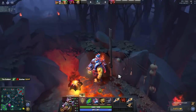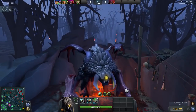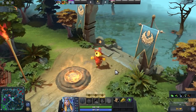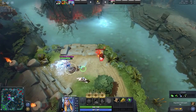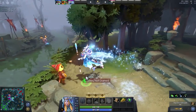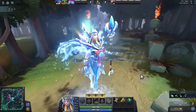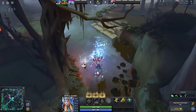Moving on to gameplay: Roshan now has 25% status resistance, meaning debuffs like Solar Crest last 25% less time, making him slightly harder to kill. Wards now require two consecutive hits to kill — both observer and sentry wards — which is good for low-damage heroes like Crystal Maiden, though later in the game attack speed or a quelling blade may be needed. Tier 1 tower armor aura is increased from 1 to 2, making it harder to dive with physical damage heroes like Bloodseeker or Lycan.